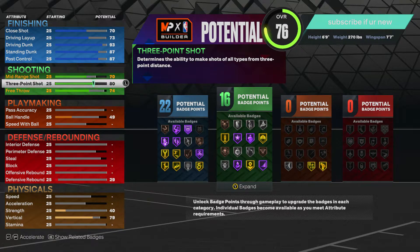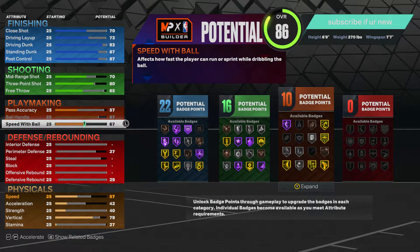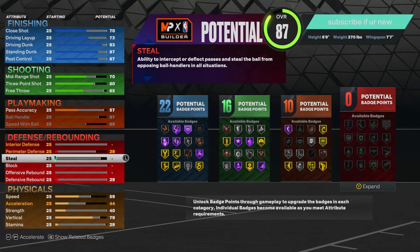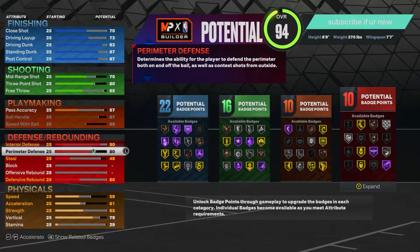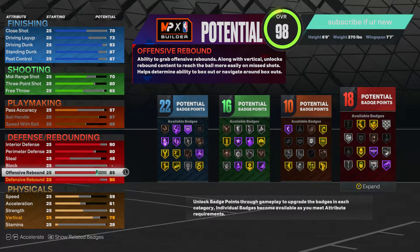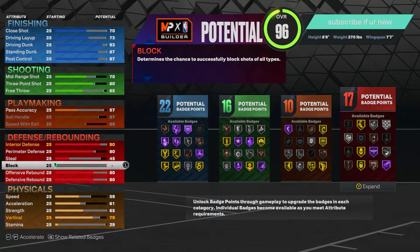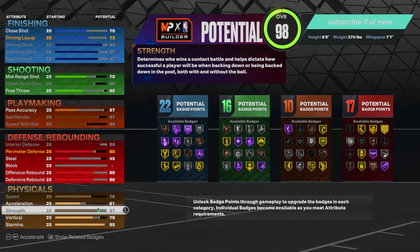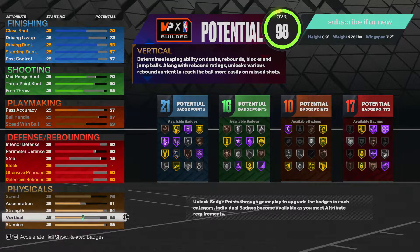For three point, 80 is the move. Put your free throw down to like 65 — you don't really need free throw like that. Ball handle — we get an 87 ball handle on a 6'9" post scorer, which is pretty good. Interior defense, gotta have that — put it to like a 90. Perimeter defense, gotta have that — put to 80. Rebound put to an 80 as well. Block — you could put it on if you want, but I don't suggest it. Stamina, put that to like a 95.